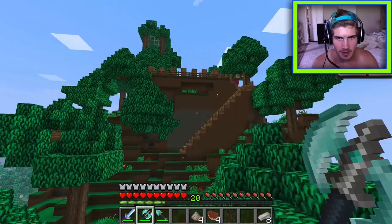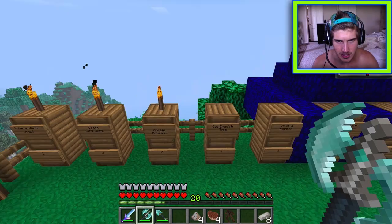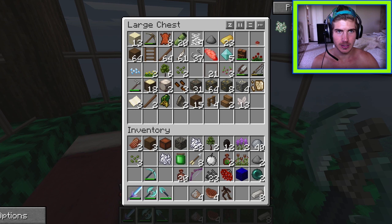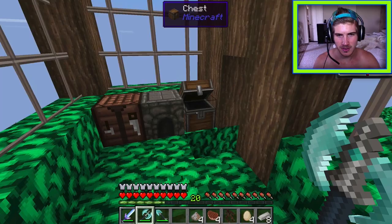Torches are placed down. Spanish moss is mentioned as a needed item. Someone questions whether torches were placed on the mutandis. Eggs are searched for in the food chest but none are found. One player reveals they have a food chest, and a saddle is obtained.